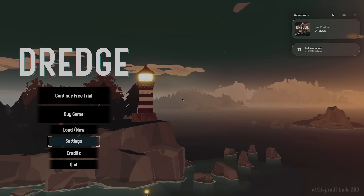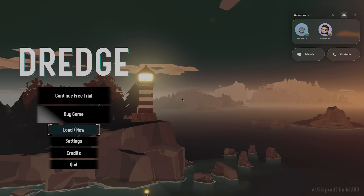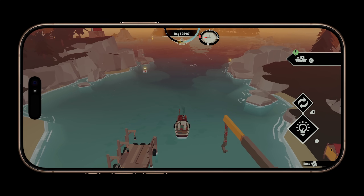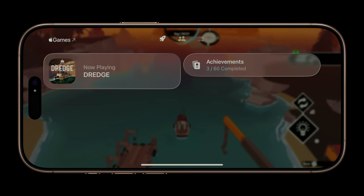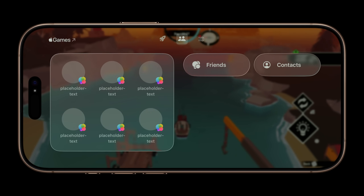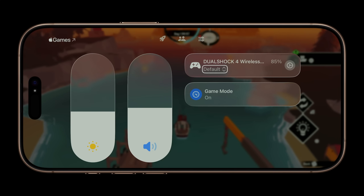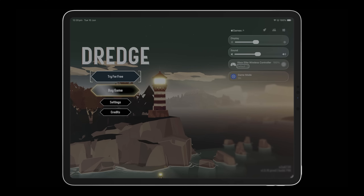Apple have added a game overlay which you can enable using a controller, on both Mac and iPhone and iPad. It basically brings up a panel where you can check your achievements, see different friends, see what controller you're using, and enable or disable game mode. You can also adjust the display brightness and sound. I found this was actually a bit buggy and sometimes certain menu interactions didn't work, but I imagine that will be fixed.